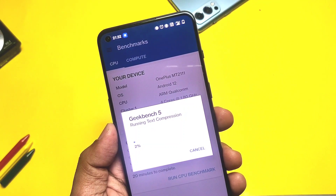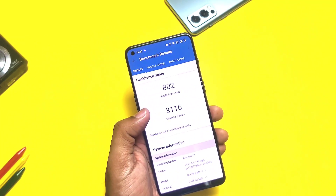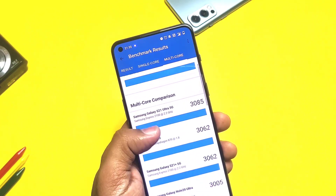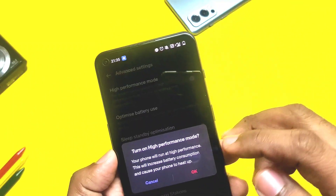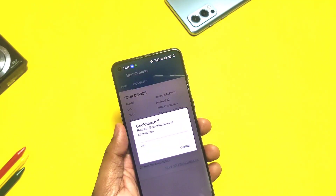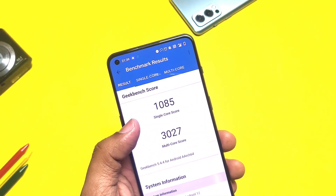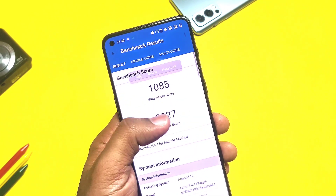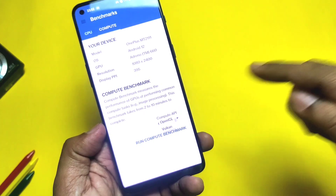Without performance mode I got a score of 802 for single-core and 3116 for multi-core. Comparing these with the last OxygenOS 11 results — which were 873 single-core and 3373 multi-core — the new scores are lower. With performance mode enabled, single-core improved to 1085 but multi-core came in at 3027. On OxygenOS 11 with performance mode, I got 1112 and 3178 respectively, which are higher than the stable OxygenOS 12 results.